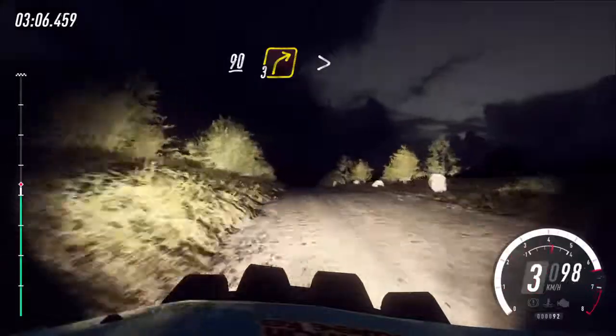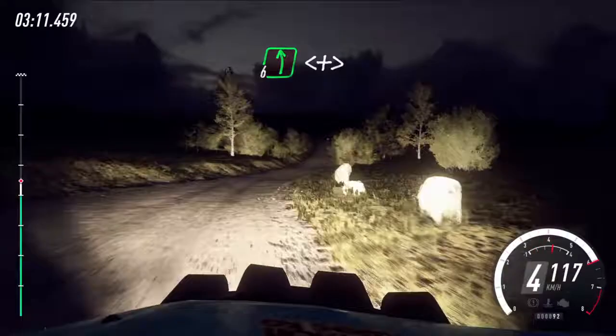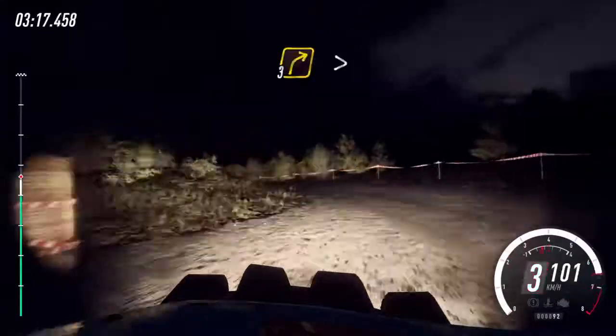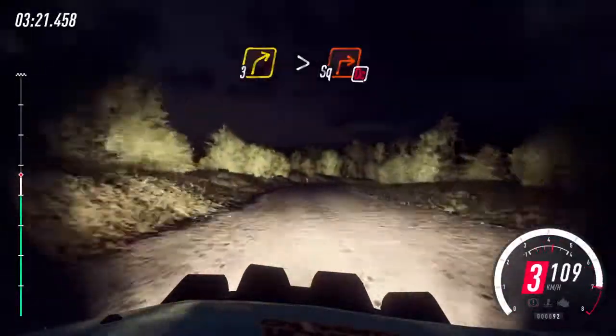3 right, tightens. Into 6 left. Opens over crest long. Tightens, don't cut, 2 over junction. 60. 3 right, tightens over crest, downhill. Into slow, turn square right, don't cut.